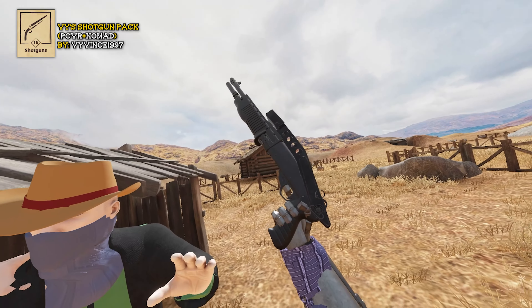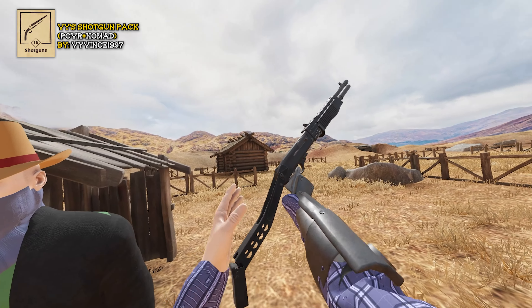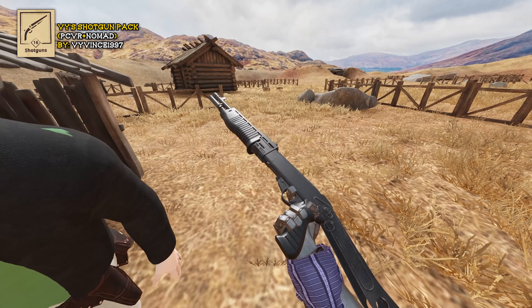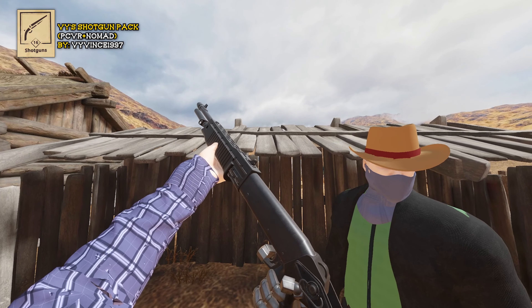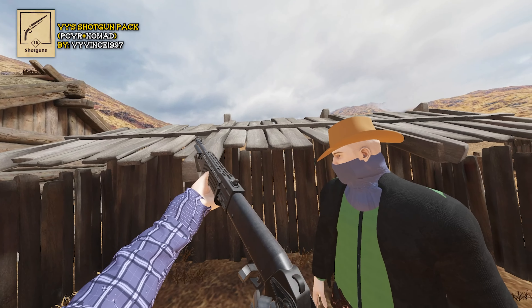This here is a SPAS-12 and it's actually really cool because you can fold out the stock by grabbing it and hitting the Alt-Use button. Load a whole bunch of shells in there. This here is a pump-action SPAS — they also make a semi-automatic version but this one only has the pump action.